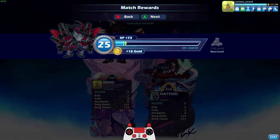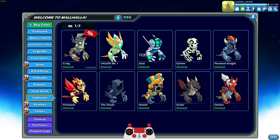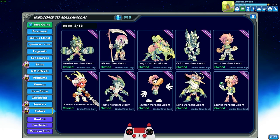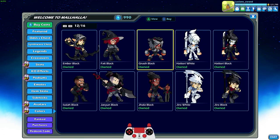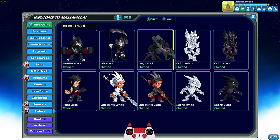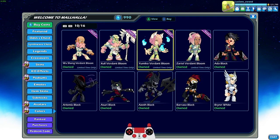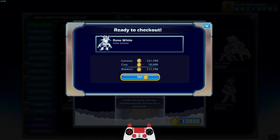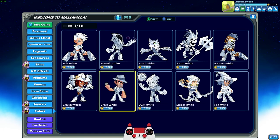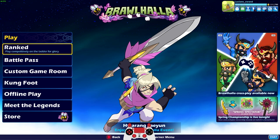Alright guys, well that's gonna be it for this video. I hope you enjoyed the Black Reno. Let me know what you guys think. I have black colors for every legend in the game — you could check my other videos, but I'll just show you right here. Black colors unlocked for every legend in the game. Now all I have to do is focus on unlocking white colors for every legend in the game. We might as well buy white Reno — I'm gonna need a lot more gold to unlock all the white colors, that's why I'm not buying them all yet. Do you guys want to see me make a video on each white color I unlock? Let me know in the comments. As always, this is Lucian Sword — I hope to see you in the next video. Take it easy, friends.